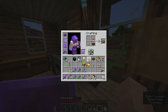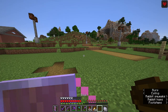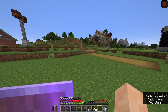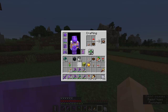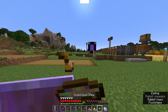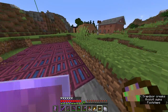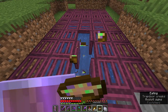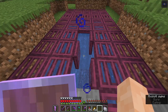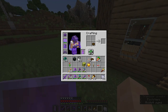Oxeye daisy is next — this gives you regeneration, eight seconds of regeneration, which is great. And with a poppy you get night vision. It only lasts about four seconds, which isn't that great — it would be better if you just made a night vision potion instead.